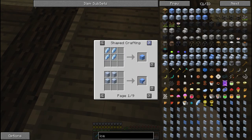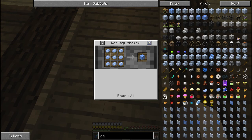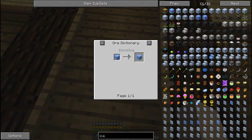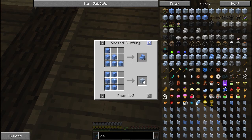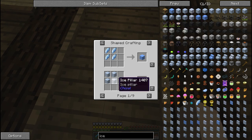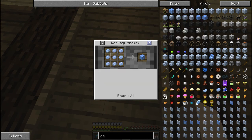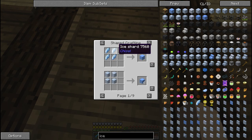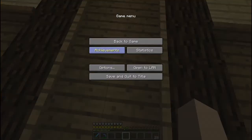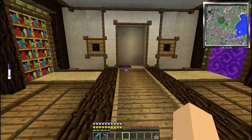Hmm, is there no recipe for the pulverizer? I feel like that's not true - I feel like there's definitely a recipe, but it looks like I can't find one right now. Or not the pulverizer, but I feel like there's got to be something that's going to make ice. Maybe it just doesn't show up because it's part of the chisel mod. I'm going to go do a little bit more research on that.